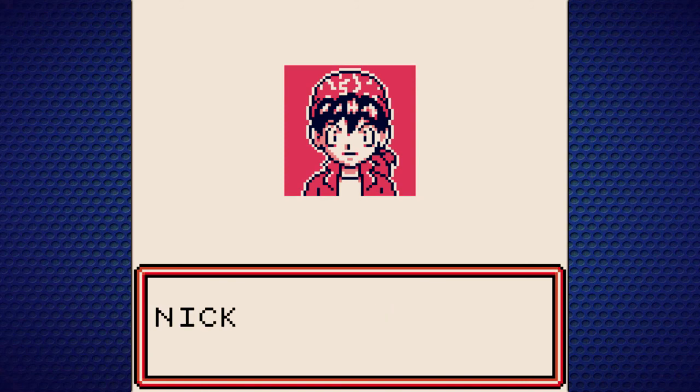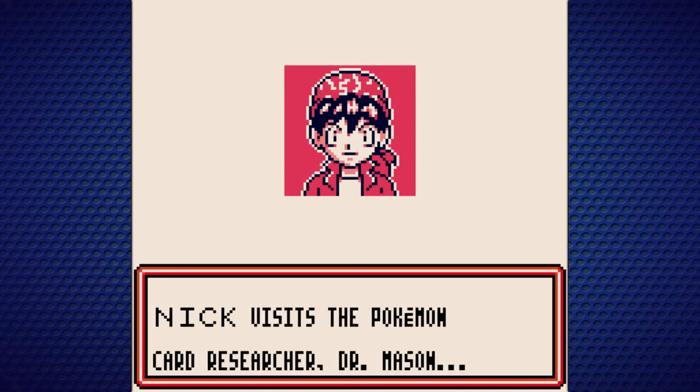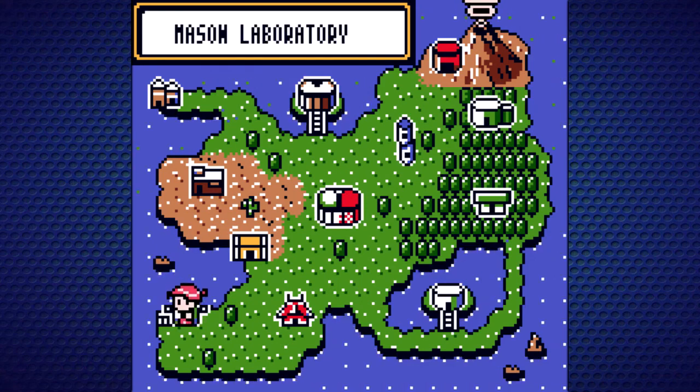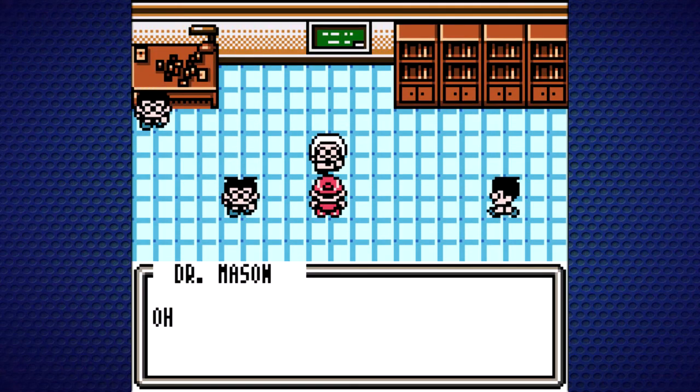Dreaming of inheriting the legendary Pokemon cards, Nick visits the Pokemon card researcher, Dr. Mason. Here's our colorful overworld map — it's really small, I mean, it is a Game Boy Color game. And here we are at the Pokemon lab.